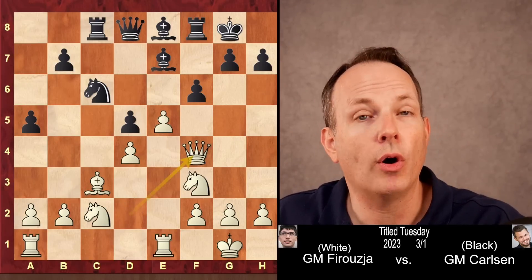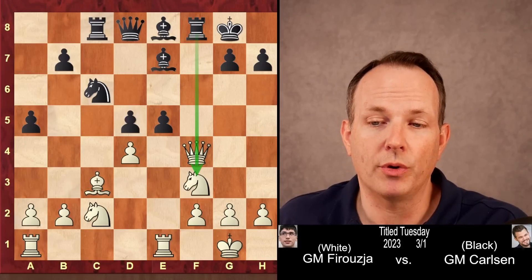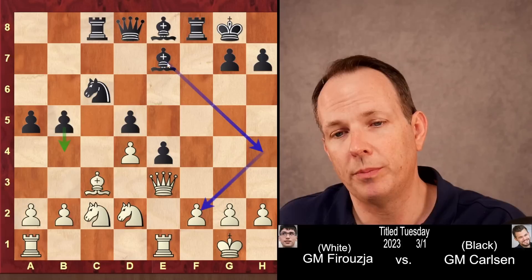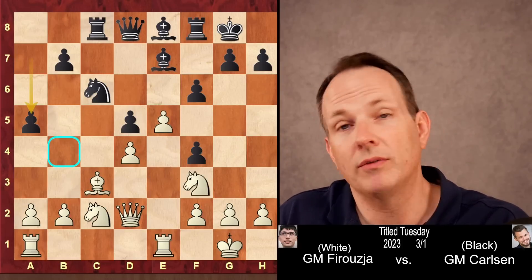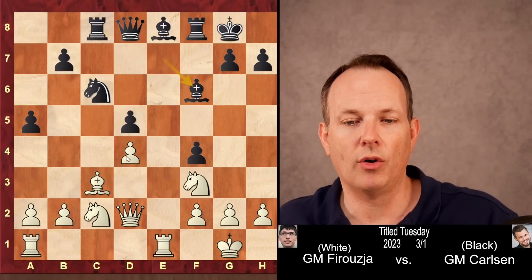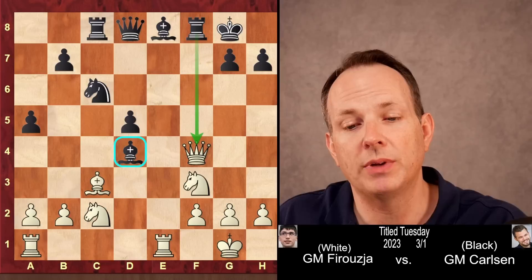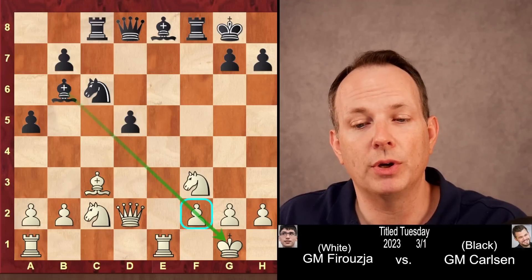Taking the pawn now would be a mistake for white because of fxe5, the queen is under attack from the rook, and black has a very strong position. After the queen moves, e4 hits the knight, knight d2, b5 threatens b4 trapping the bishop, and the bishop can go to h4 hitting f2 — it's a bad choice. So instead of taking the f4 pawn, he goes ahead and takes on f6. Bishop takes f6, and you can see how the position is rotating around the d4 pawn. White wants to defend it, black wants to attack it. But now the queen takes, bishop takes d4, and the queen has to move because it's under attack by the rook, and the bishop goes to b6.